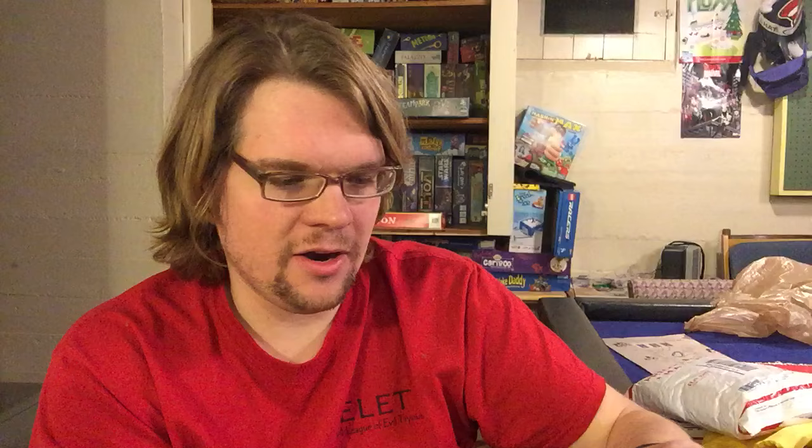Moving on to the top three — we've got some heavy hitters. Number three is the Fruit Dealer, from the More Visitors expansion. I love this one, and the top three was really hard to decide. The Fruit Dealer opens up a completely new strategy, which is awesome because there are tons of strategies to win this game. Pay four lira to place this card on a field — whenever you harvest this field, gain two coins or one victory point.